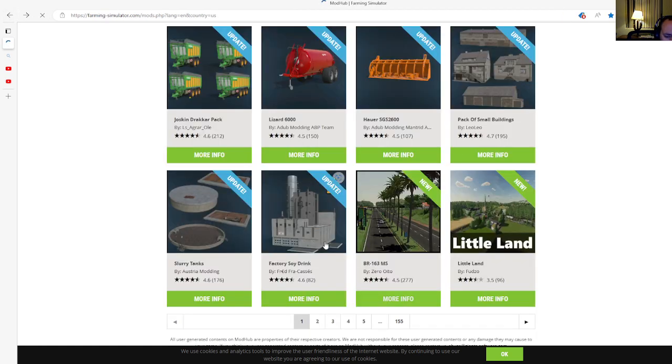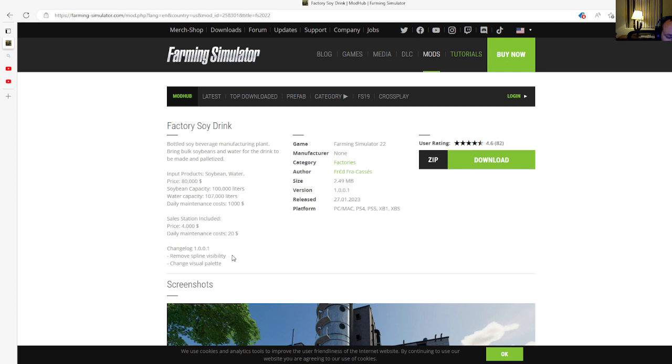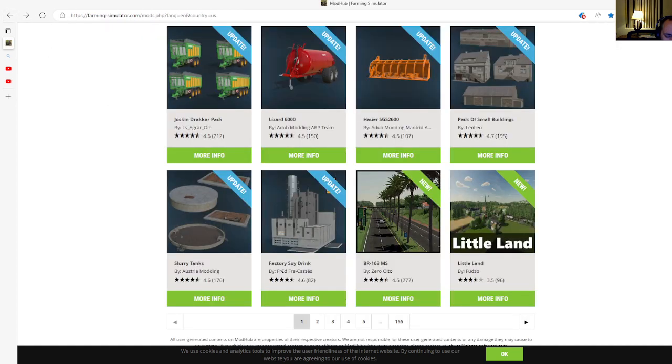The final update is to the Factory Soy Drink by Fred Frog Cassie's. This is changelog 1.0.0.1, which removes spline visibility and changes the visual palette. Released 27th of January 2023, available for PC, Mac, PlayStation 4, PlayStation 5, Xbox One, and Xbox S. Thank you so much for watching the video — I'll see you guys next time, peace!